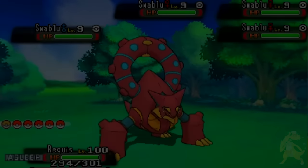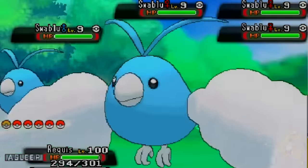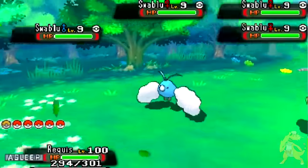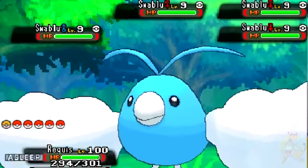A lot of people have been wondering how to get Volcanion in Pokemon Omega Ruby and Alpha Sapphire. I've gotten this question at least 40 times within the last two days because everybody has been asking: how do you get Volcanion?